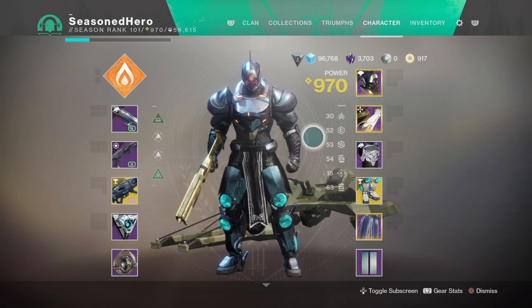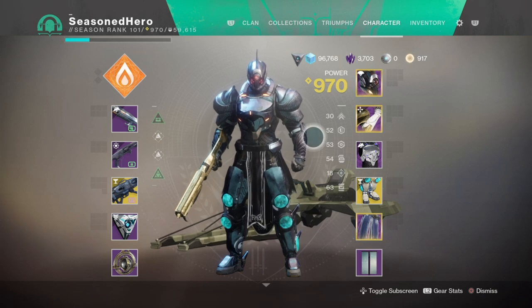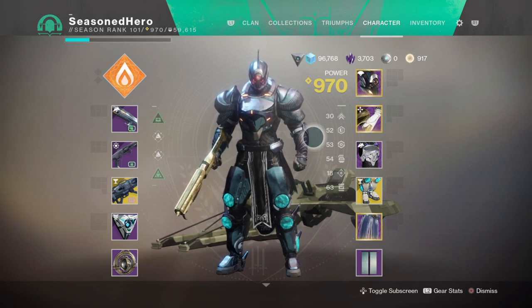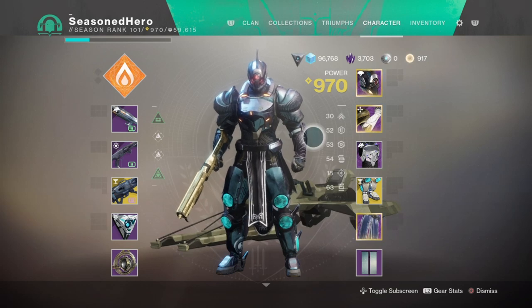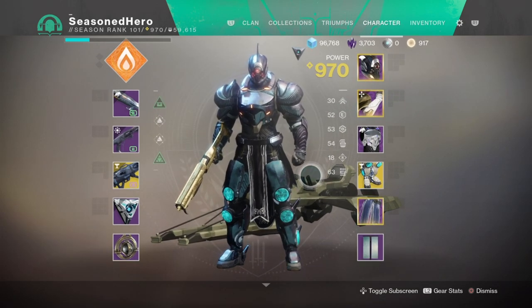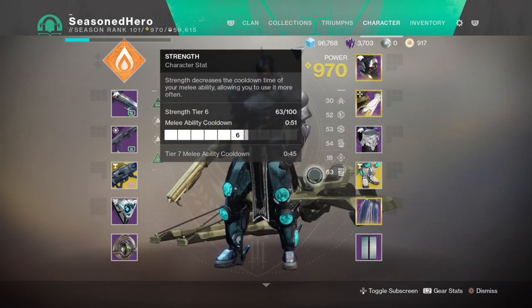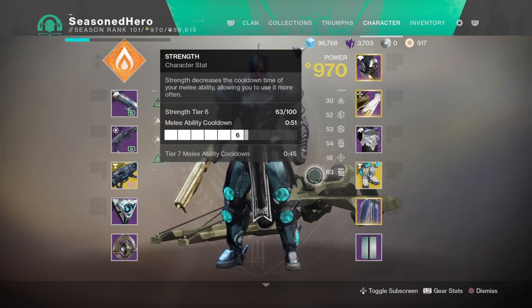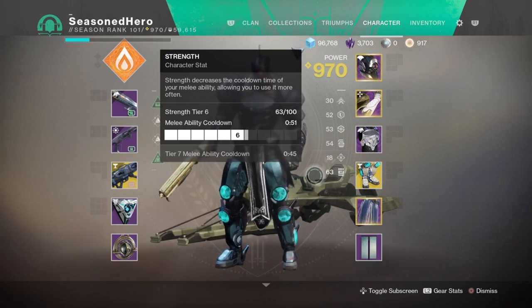My stats can't be moulded further without more grinding for that ideal roll. In an ideal world, I would have sacrificed around 20 to 30 Discipline points and pushed that into Mobility to increase movement speed across the board. And if I got lucky with a Void Affinity Peregrine Greaves roll, I would have added Traction for further mobility increase, which would help for faster movement on the field — important when competing against teammates with their own objectives.